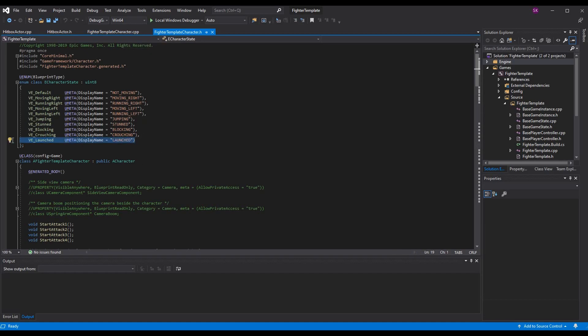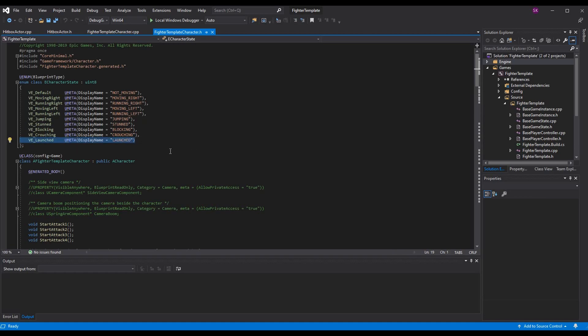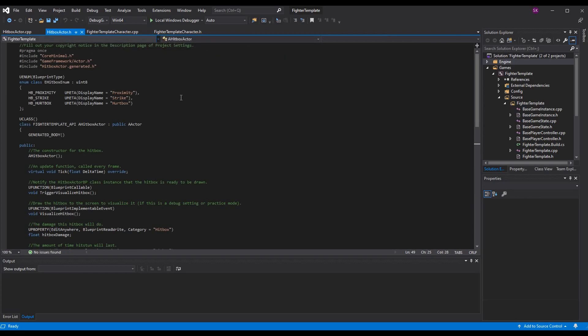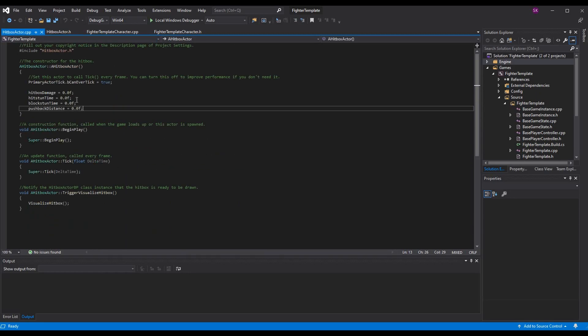Just for those being really cautious: I have added a new character state enum variable, but we are not going to use that today — that's for next episode. Now before we get into the `take_damage` function, let's go over the hitbox actor. You don't have to add any new functions, but I did add a `pushback_distance` float variable because we want different attacks to push characters back different distances. In the hitbox actor CPP, set it to zero in the constructor so by default it will not push anyone back at all.